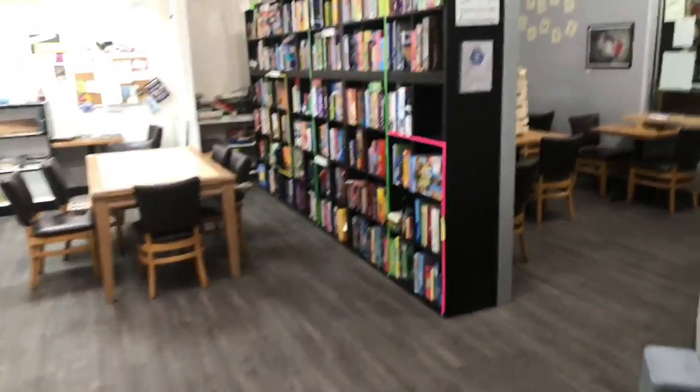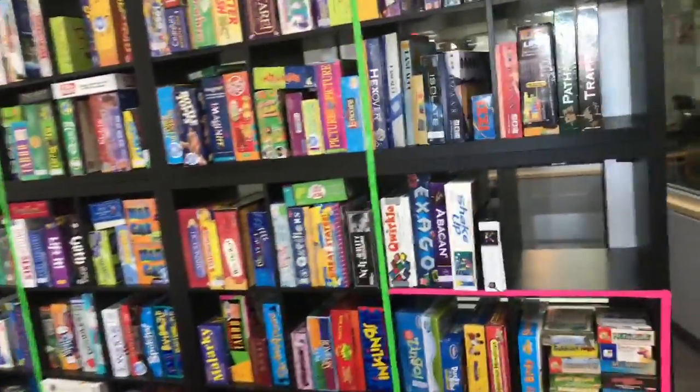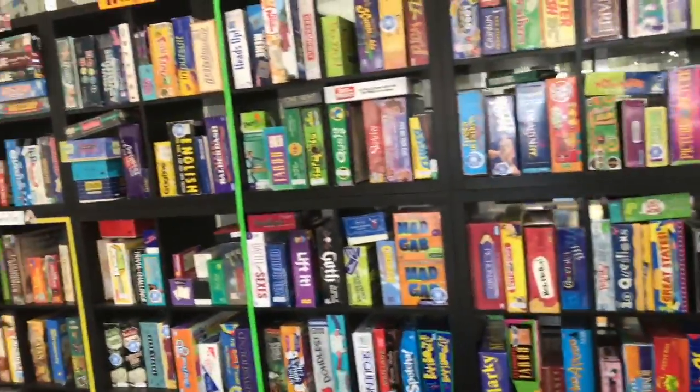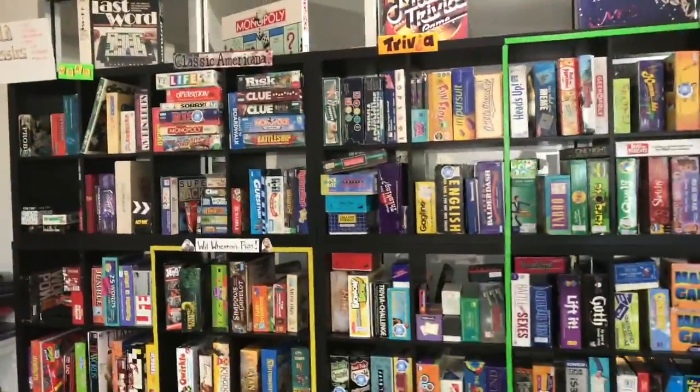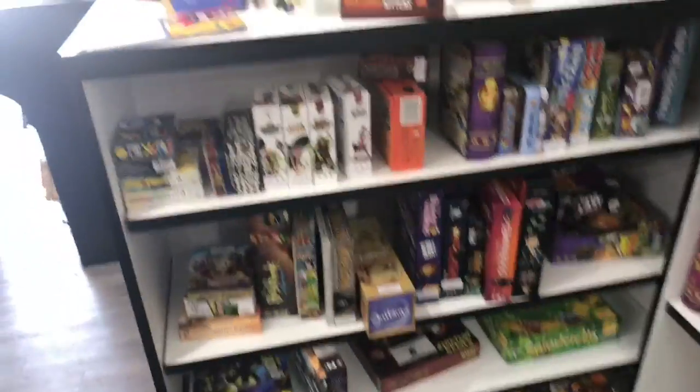Over here is where we have what people actually play. At any game cafe, you need to have party and dexterity games out. We have some classic Americana here, and here are Will Wheaton's picks. I don't see Dice Tower picks, but whatever — not every game cafe is perfect. And over here we have some hot new games.